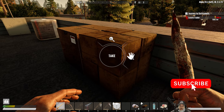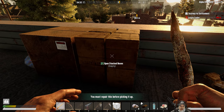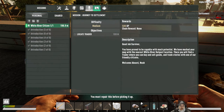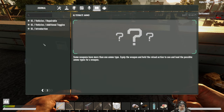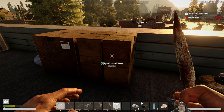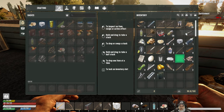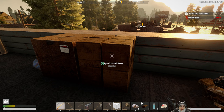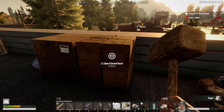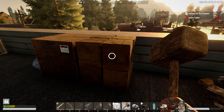Let's pick this up — oh, it needs to be repaired. I did read through some of the journal notes for Undead Legacy. So how do I repair this? Do I have to use the repair hammer? Let's put the repair hammer here. Right-click repairs, left-click damages. Gotcha. Now we should be able to pick this up.